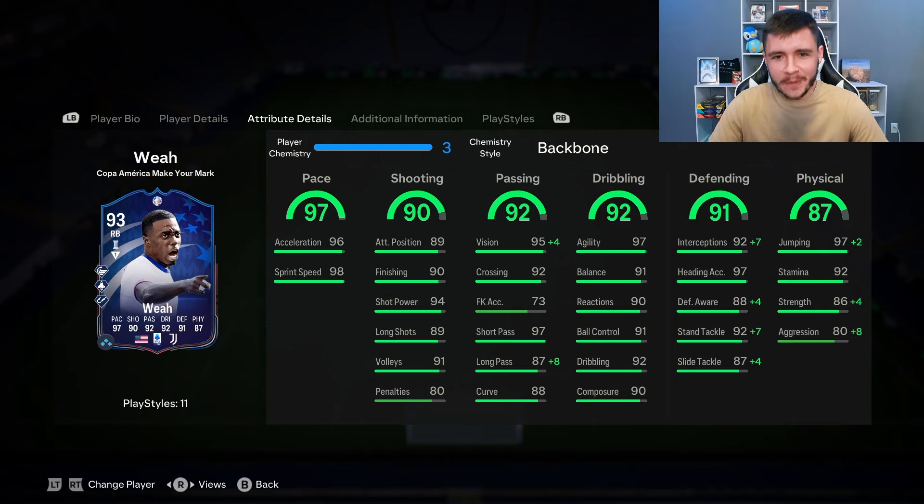And there you have it, ladies and gentlemen. That is us using the new Make Your Mark Timothy Weah card in a few games of Division Rivals. To be completely honest, for 120,000 coins, you're getting a card that's really solid in-game with a lot of versatility. We did go ahead and give him the backbone chemistry style, so his passing, defending, and physicality were a lot better in-game. I feel like he's a very well-rounded player — whether you play him as a right mid, right wing, right back, or as a box-to-box midfielder, I think he can play all these different positions really well. The 97 pace was probably the standout stat, especially with the quick-step playstyle plus — down that right-hand side, he was very difficult to catch up to.